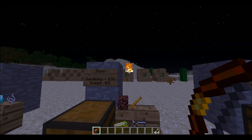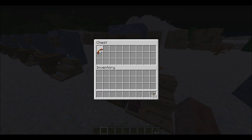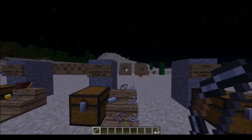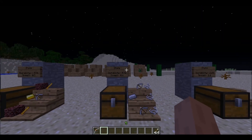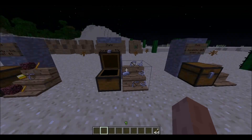It's quite good — two hits plus it sets them on fire. Next we have the leggy bow — the crafting recipe is this. This is one of my favorite ones because it fires two arrows at the same time. The only problem is it wastes arrows very quickly.